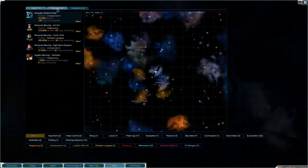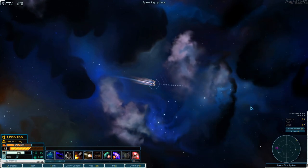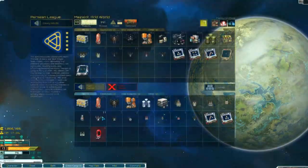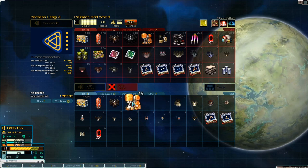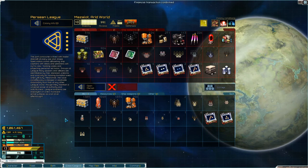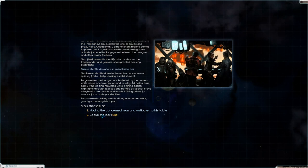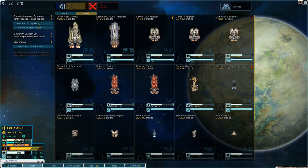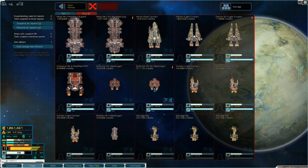Persian League is favorable, so let's head in here and see what they have. Crappy price, crappy price. Let's fill up on fuel — we still have a million. Let's have a look at what ships they have. Nothing really in the open market, nothing in the black market.